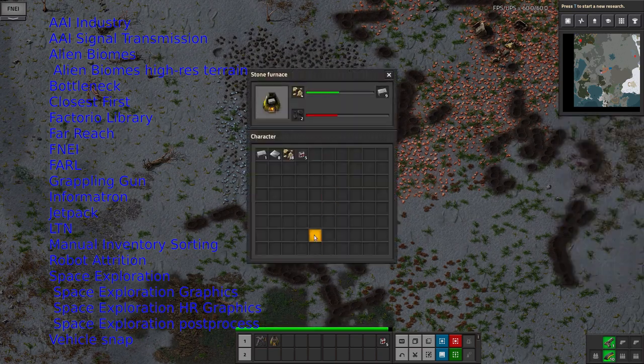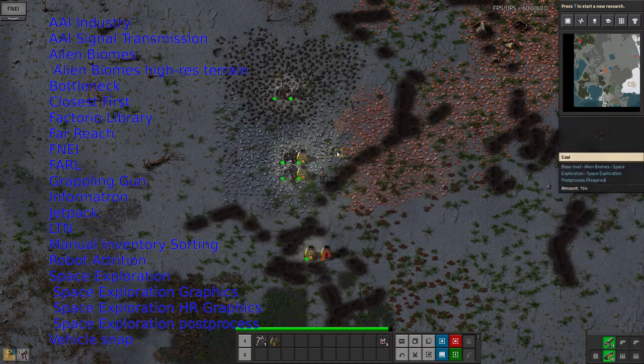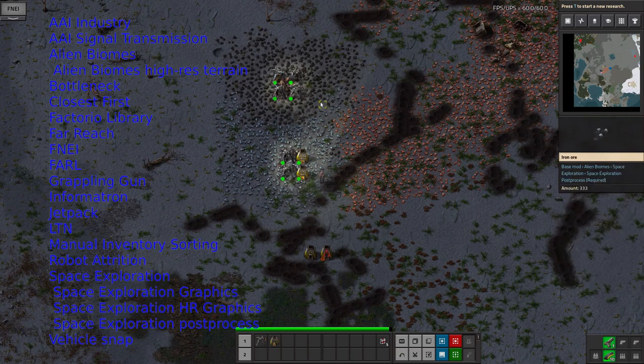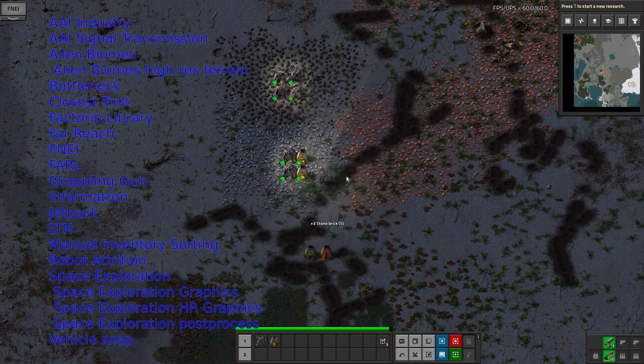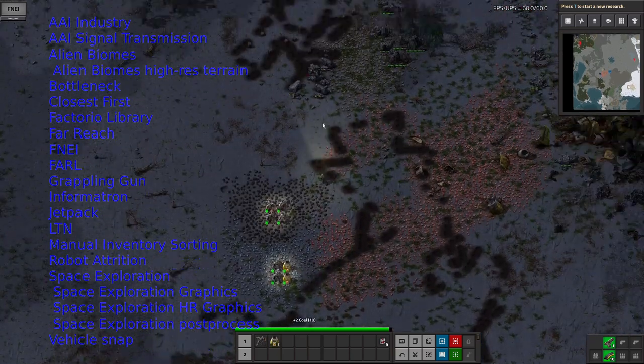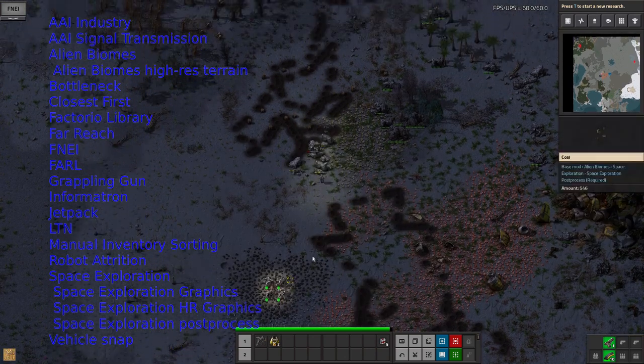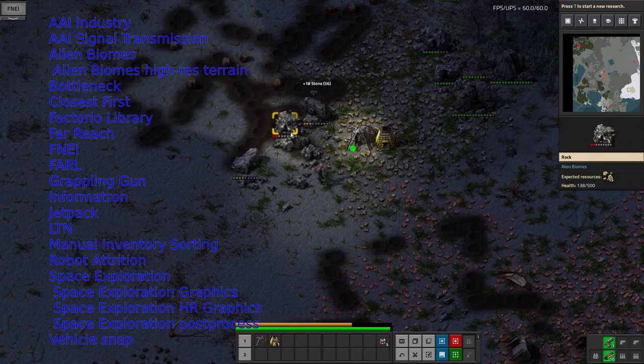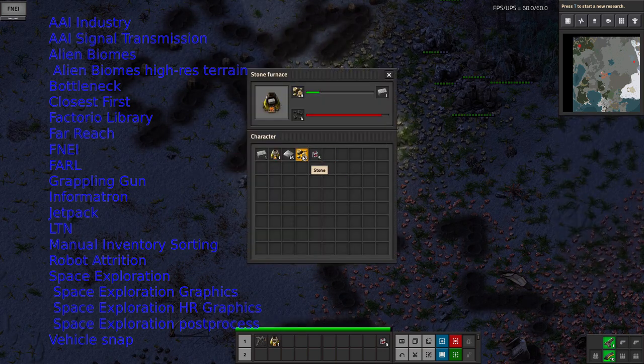Alien Biomes allows for the planets to have a bit more of their own personality. So this one's grey and off to the east I can see some snowy areas, so it just makes everywhere look a little bit more interesting — there's more variety in colours. I think Space Exploration is supposed to hook into that, so different planets should have their own different themes and should look recognisably different, which is going to be quite interesting.